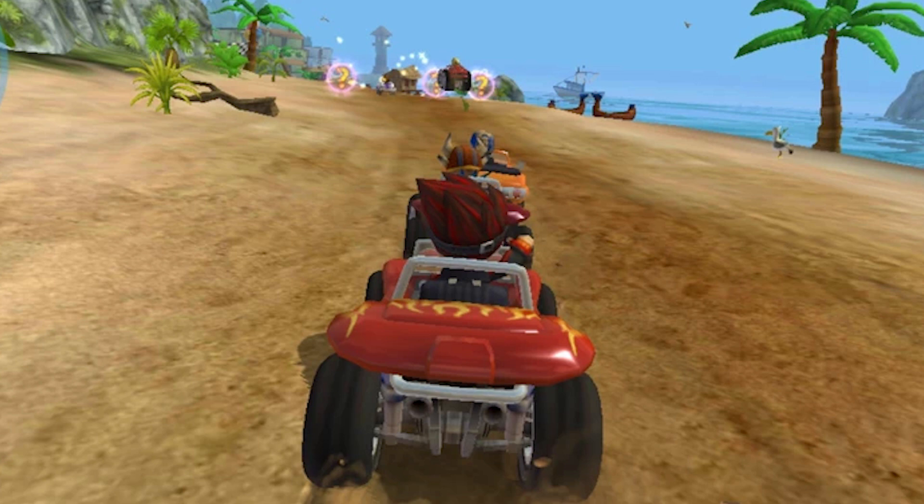Red Planet. Now we're on to the Red Planet, a barren and desolate place. But even here, there are shortcuts to be found. After the first jump, take a left and drive through the canyon. Be careful of the falling rocks, though, or you'll be crushed.